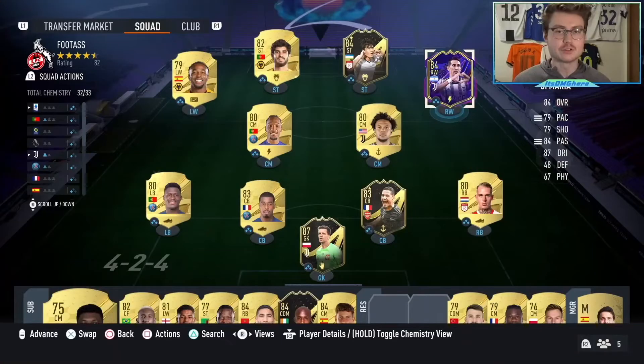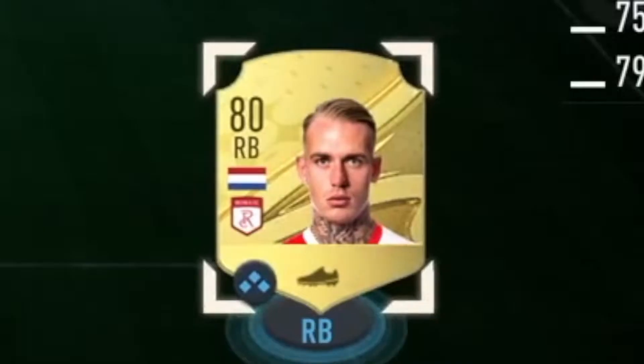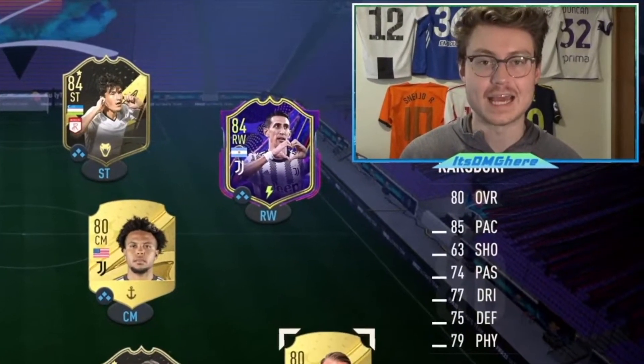Obviously stats mean a lot more than the AcceleRate type, but it's going to have an effect on how they feel in game. I'm going to go in-game to show you how different these three AcceleRate types are. We have Di Maria who's explosive, McKinney who is lengthy, and Karsdorp who is controlled. I'm using all these guys because they have around similar pace with their respective chem styles.